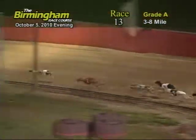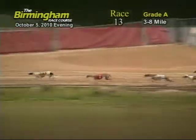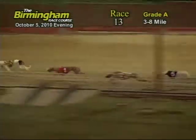Switching spots with the 3 and 7. As the greyhounds race into the back stretch, 8 still holds the lead. But here comes the 1 with a power drive, followed by the 7 and 5.